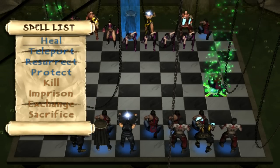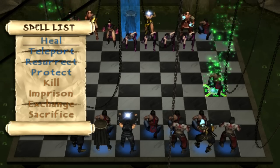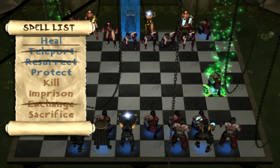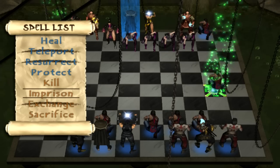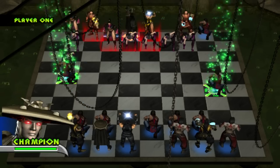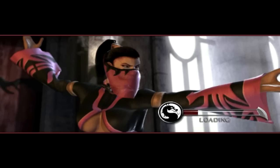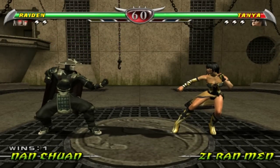I could end the whole chess combat game right now just by killing Tanya, their leader, with Raiden. I'm really annoyed that I lost that battle before because at the end you can get a flawless victory.